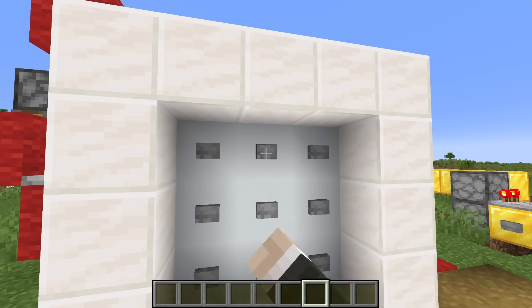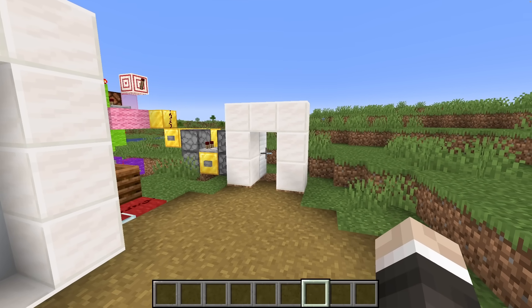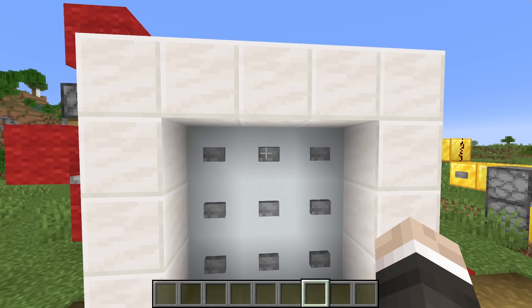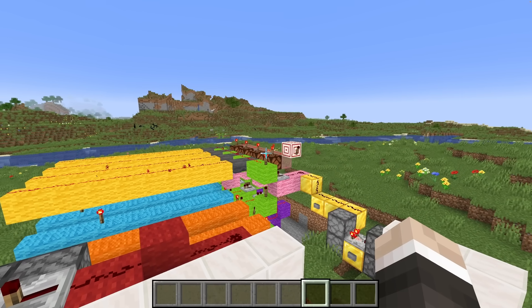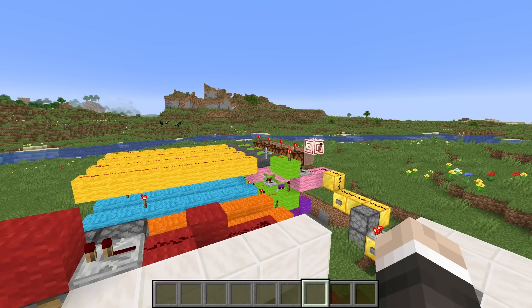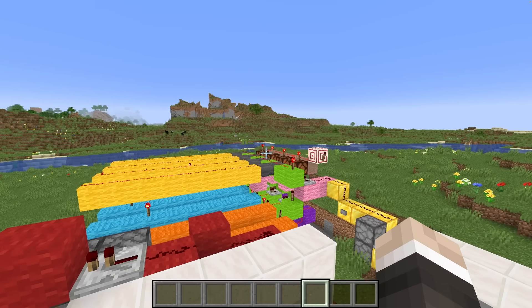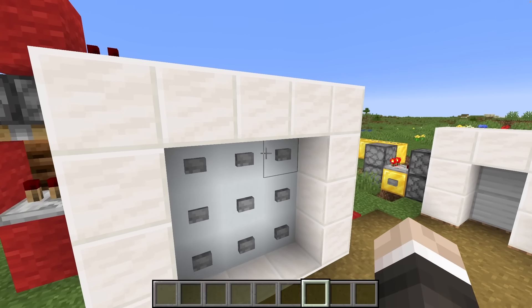Our correct combination is three, two, one, nine — and you can see everything opens up nicely. This piston door might be my finest work; look at that closing animation. Now if I type three, two, five — that's the incorrect code — you can see the first two are correct but then it resets. And if I type three, two, one, then one again — those are the first three correct numbers but then I've repeated a number, which is challenging for this system, but as you saw everything resets and the door definitely doesn't open.